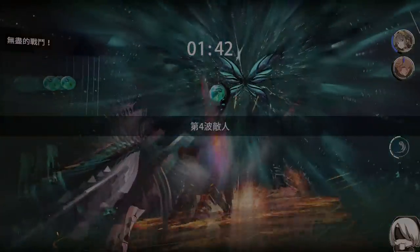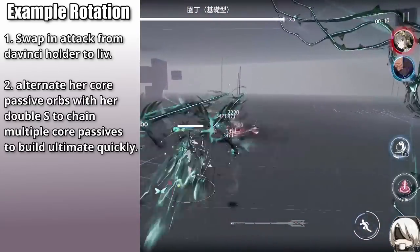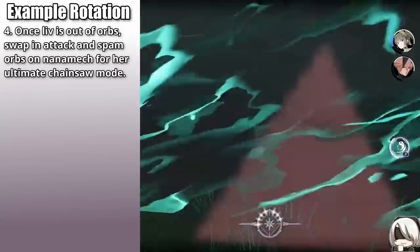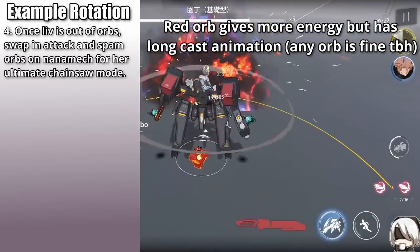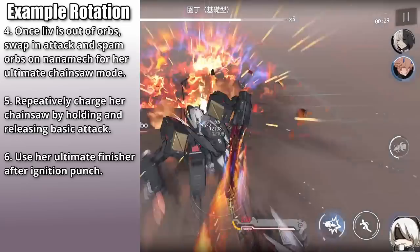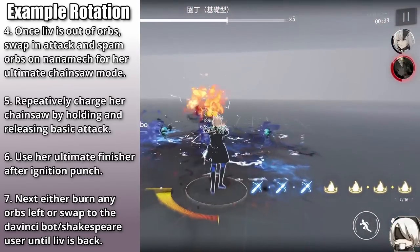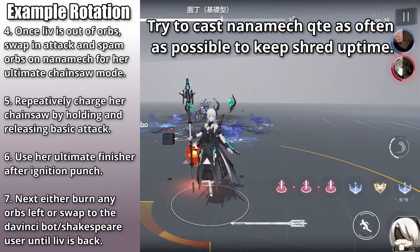As for rotations, here's an example: swap-in attack from the Da Vinci holder into Liv Amp, alternate between Liv Amp's core passive orbs with her SS to chain multiple core passive orbs together and build ultimate quickly, then perform the ultimate nuke on Liv Amp. Once Liv finishes her ult, swap-in attack and spam orbs on Nanamech to get into her ultimate chainsaw mode — prioritize blue and yellow orbs for quick ultimate building. Repeatedly charge her chainsaw by holding and releasing the basic attack, then finish with her ultimate finisher. If you have SS, wait until you see the text on screen with Nanamech's ultimate, then use both QTEs. After, you can stay on Nanamech and burn leftover orbs, or swap to the Da Vinci holder until Liv is back from cooldown. Remember to trigger Nanamech's QTE as often as possible to maintain full fire shred uptime.